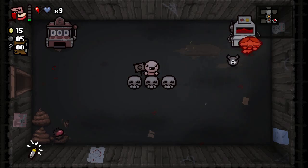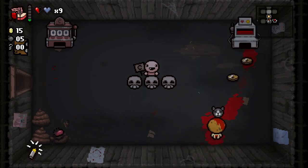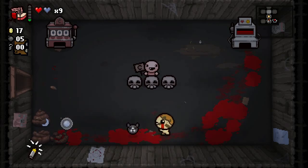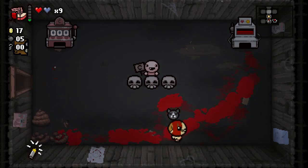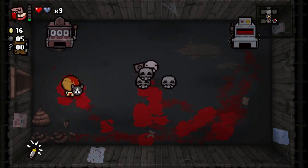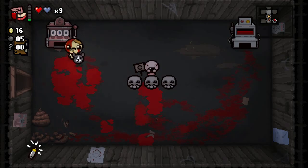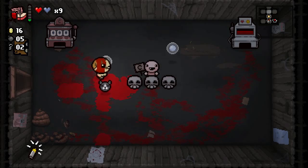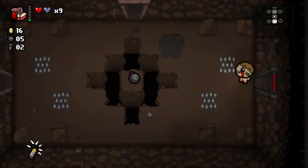This is the blood bank — you hit it, it takes one of your half red heart, and gives you money in return. You can do this as much as you want, but I'm fond of my health right now. This is a three-shell monty — very much like the slot machine. You play it, it gives you a chance to get a consumable — boom! It's a one-third chance. We got two keys.